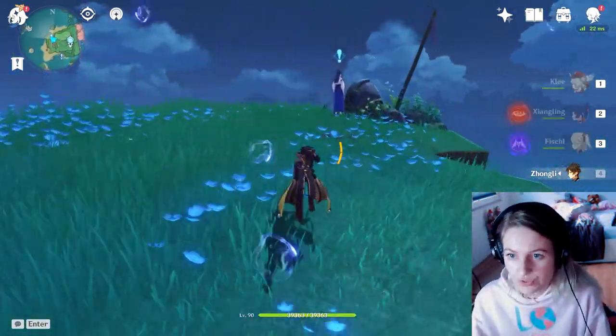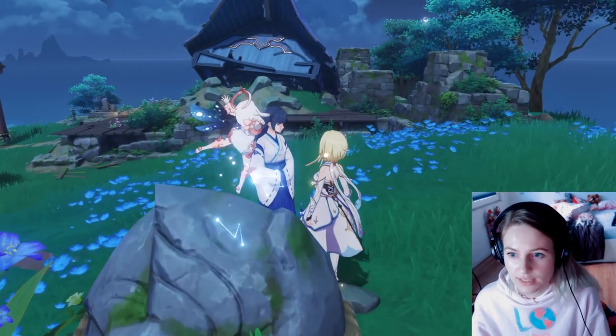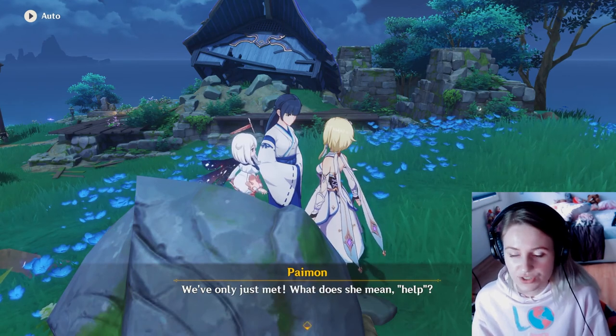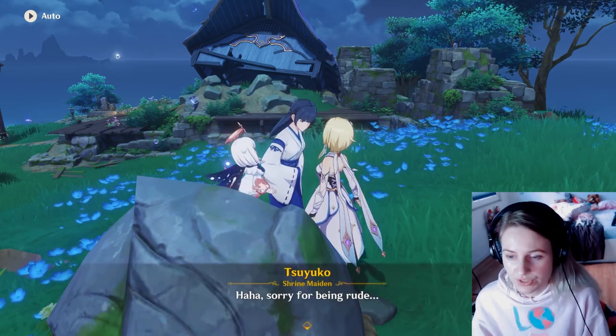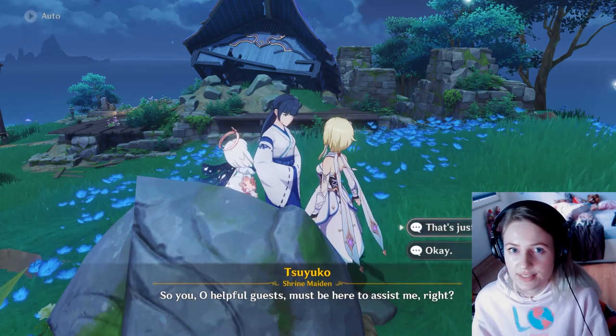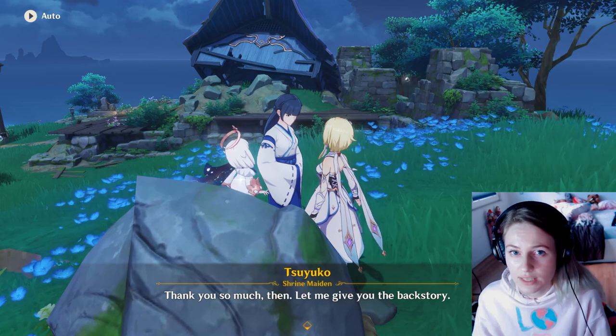So first you go to this location next to Mowun Shrine, and talk to this NPC. There's a lot of dialogue here, but just skip through it. After that, you'll have to visit four different locations and do a puzzle in each single one of them.